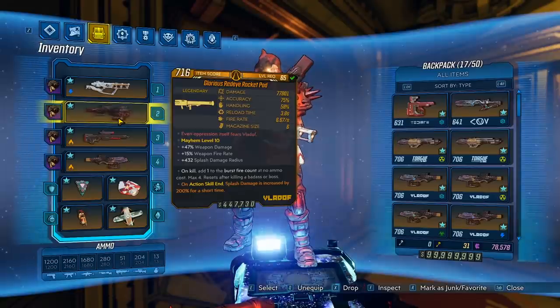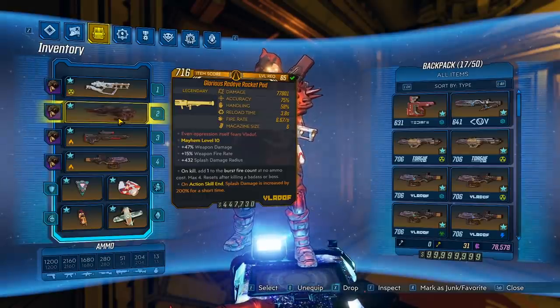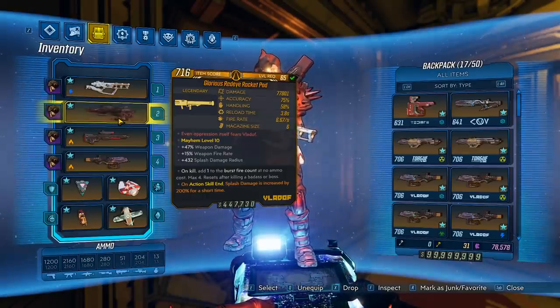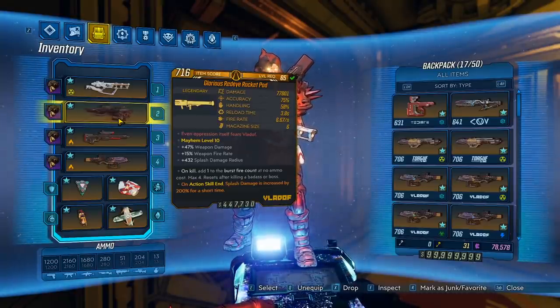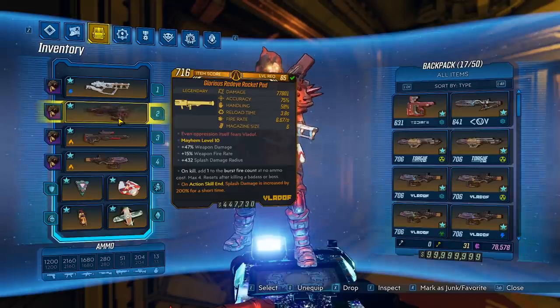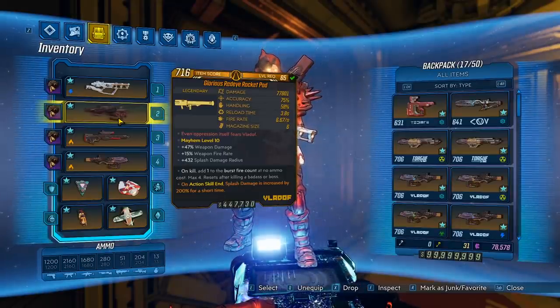As you can see on it, the damage is pretty good for a Vladoff Rocket Launcher, and this launcher for the damage can come in x1 or x2 for the rockets. As for the elements, I have found a Cryo 1-2, so I'm going to go ahead and assume it can come on all the elements. And for the red text: "even Oppression itself fears Vladoff." At the bottom, on kill, add 1 to the burst fire count at no ammo cost — max 4. Resets after killing a Bad Butt — yeah, I gotta say Bad Butt because I don't swear on my channel — or a boss.